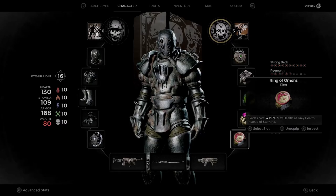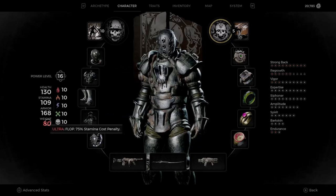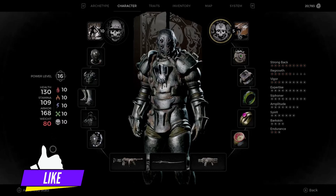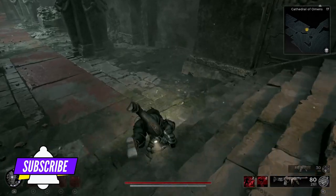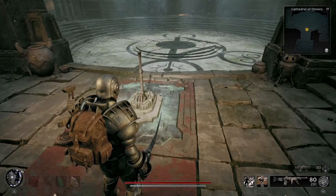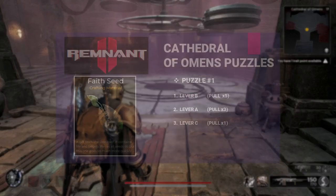It is called the Ring of Omens. As you can see, I am at 80 ultras — that means I have to flop if I don't have this ring on. But if I have this ring on, as you can see, there's no flopping. This is why this ring is important: it allows you to wear heavy armor and still dodge normally.